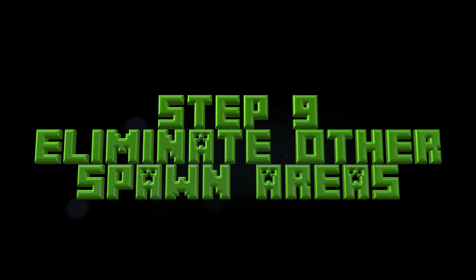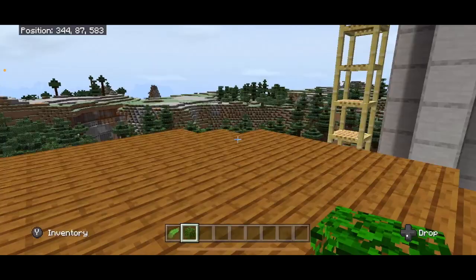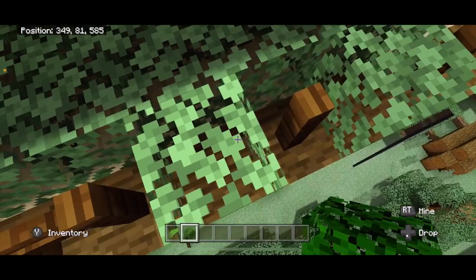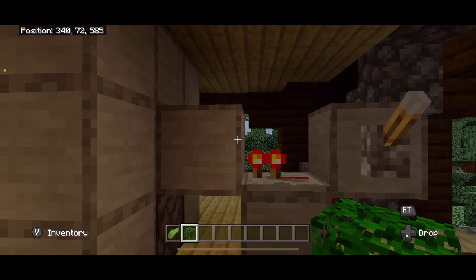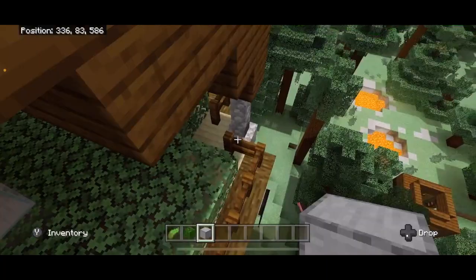Now we need to come down here and put leaves all over this so that no mobs spawn here. Usually I also put leaves everywhere around the outpost area. Anything past this underneath, you should be good, but if you do find that mobs from the raid spawn down here, just cover it up with leaves. First I want to test and make sure this thing is working. To get this thing going, you turn this on. After you turn that on, to get those guys to spawn again you actually have to come back up to the AFK platform, which is 30 blocks away from them.